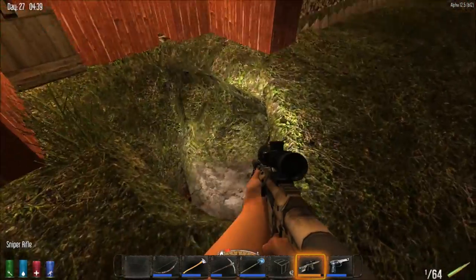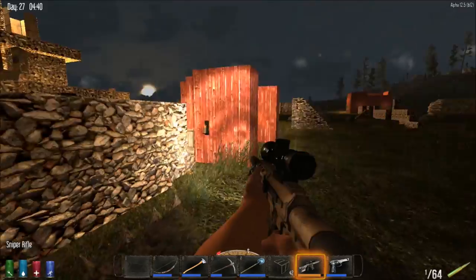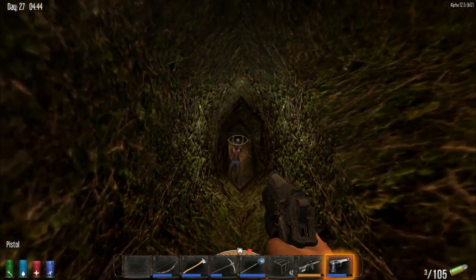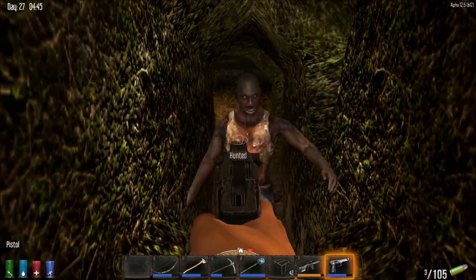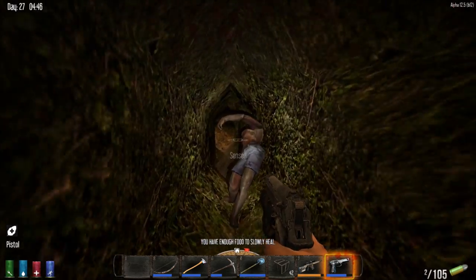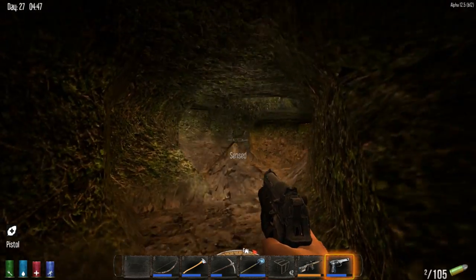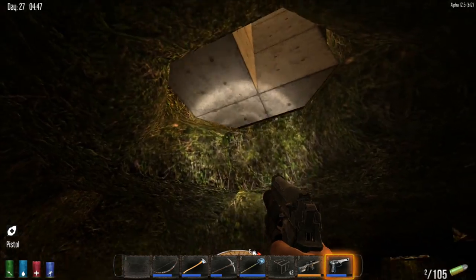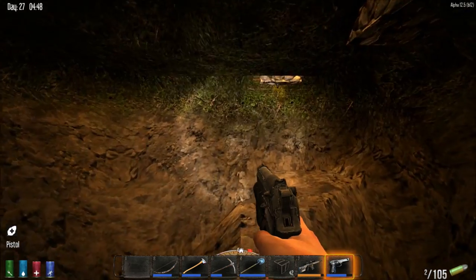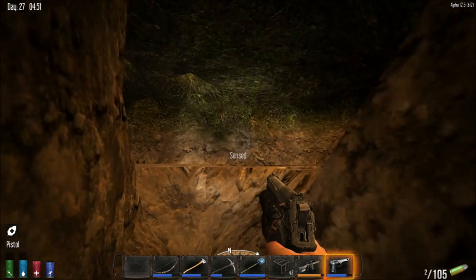If you make pits to trap zombies in, they will tunnel towards your base and your location if they sense you. You can see here they've tunneled an escape route all the way through and into the base, underneath the wall, creating a whole cave system that basically undermines your entire base.